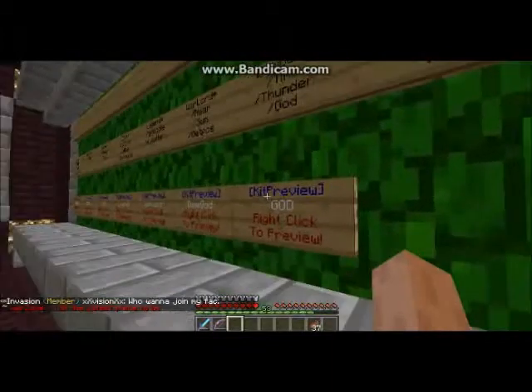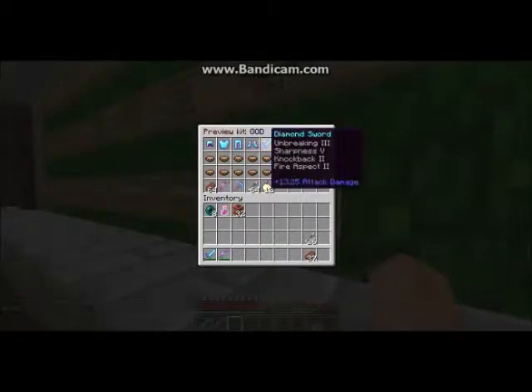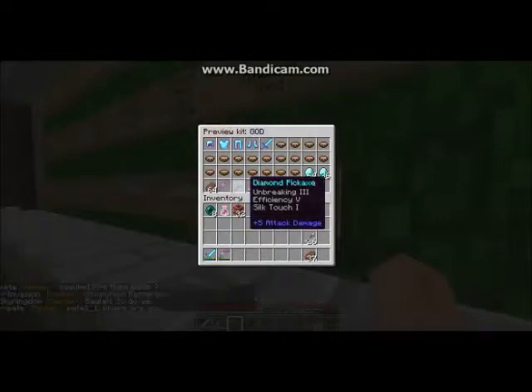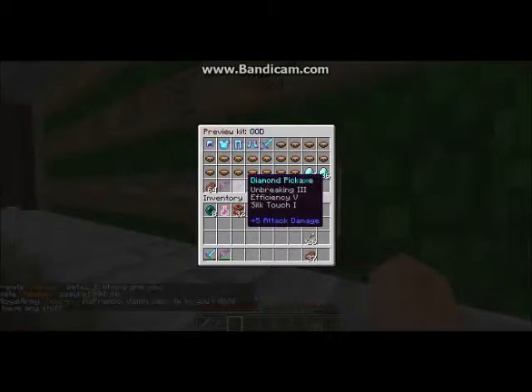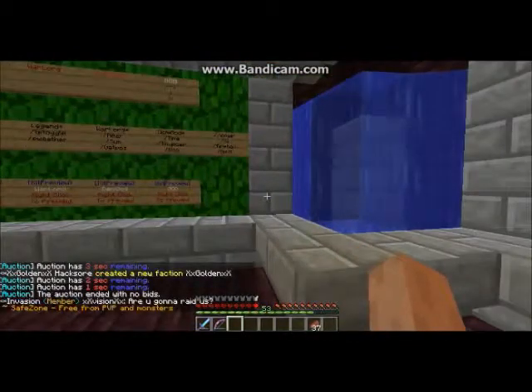Then we have the God rank - the highest donating rank. The God kit includes full diamond armor with Unbreaking III, Protection IV, and Thorns III; a diamond sword with Unbreaking III, Sharpness IV, Knockback II, and Fire Aspect II; mushroom stew; two and a half stacks of diamonds; one stack of steak; a bow with Flame I, Punch II, and Power IV; a diamond pickaxe with Unbreaking III, Efficiency IV, and Silk Touch I; 64 arrows; and 12 golden apples.